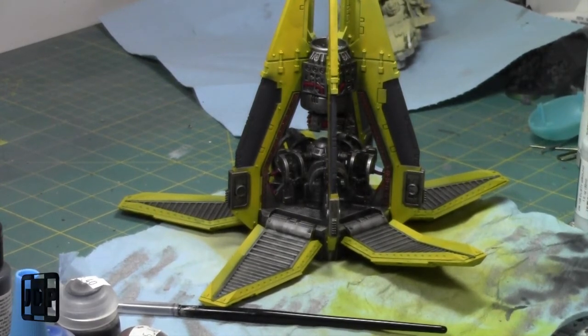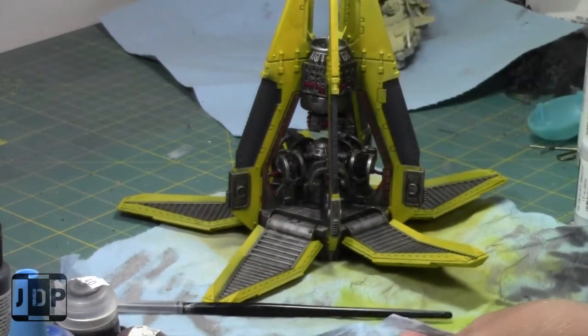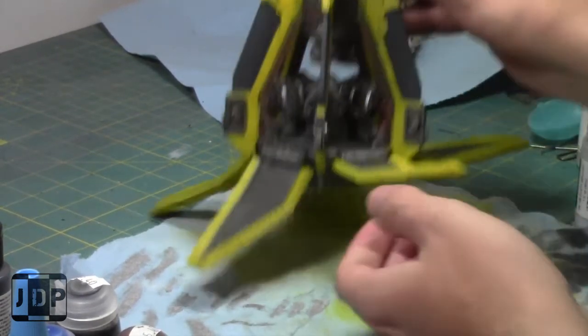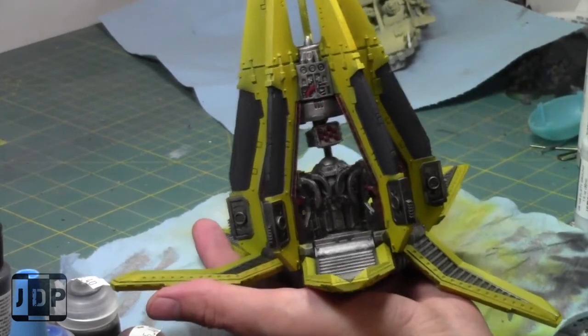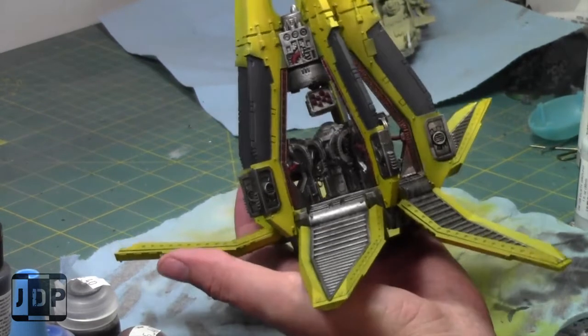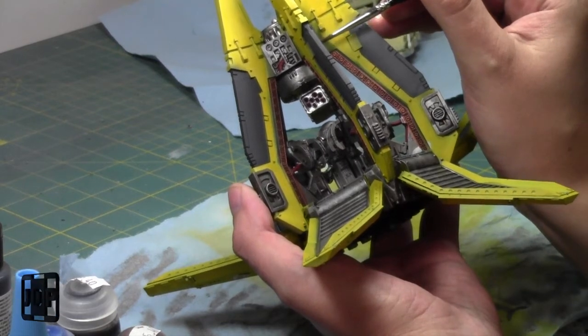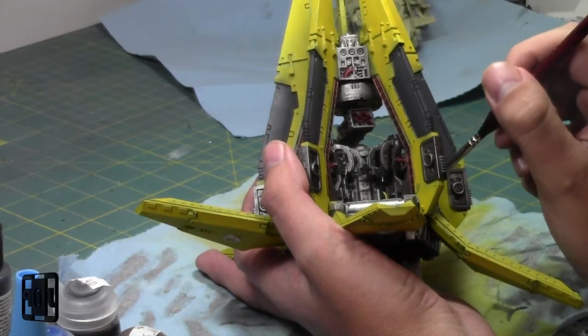I'm going to weather it with an airbrush — I'm using my Badger Patriot Extreme. It has a nice sputtering effect; you can set it so that it sputters a bit, which is great for creating some weathering. After this it's probably just going to be a bit of highlighting and weathering, and then the model will be all done. It's going to be nice to get this thing out of my workshop.